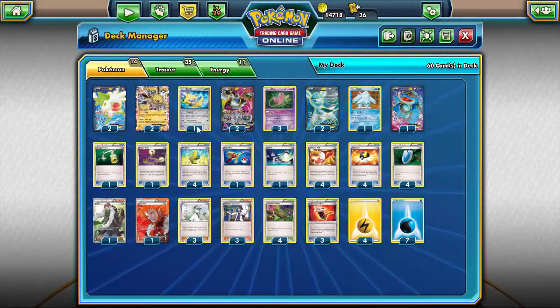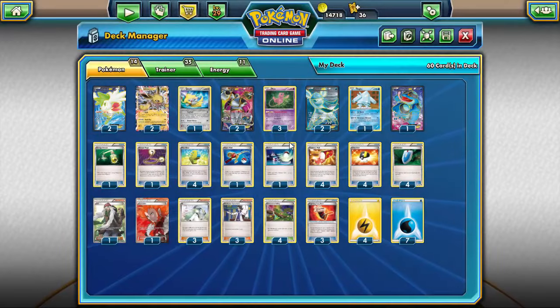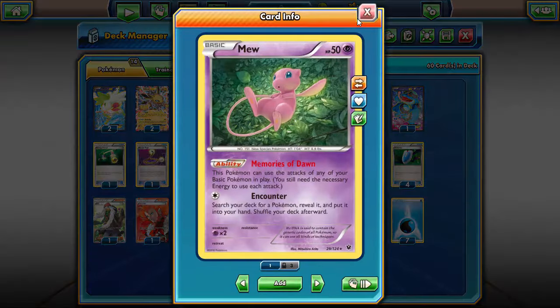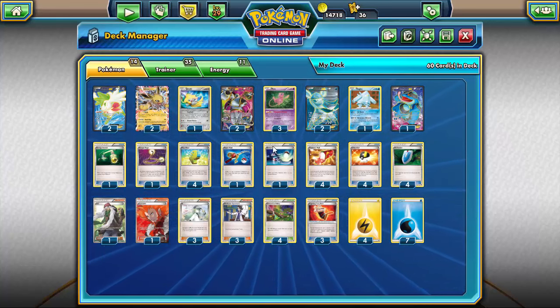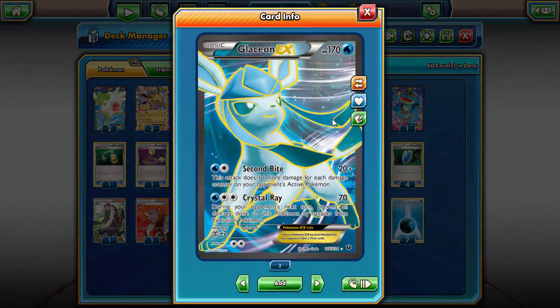The second method of lock is Jirachi — Stardust: discard a Special Energy attached to your opponent's active Pokemon; if you do, prevent all effects of attacks including damage done to this Pokemon during your opponent's next turn. So Jolteon and Jirachi both help Mew with the Night March matchup, discarding Special Energy from your opponent and locking their basic Pokemon from doing much of anything. For a different matchup you have Glaceon, which has Crystal Ray — 70 damage — and during your opponent's next turn prevents all damage by attacks from Evolution Pokemon.